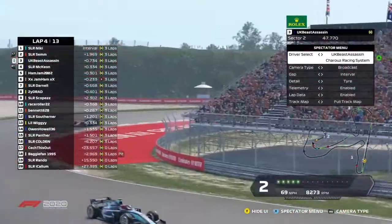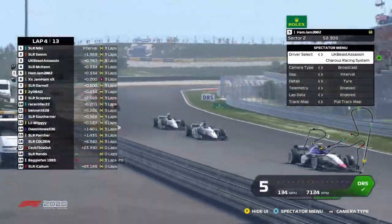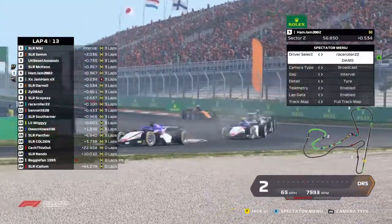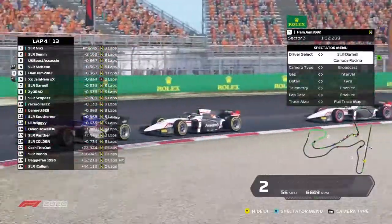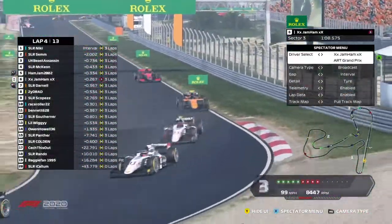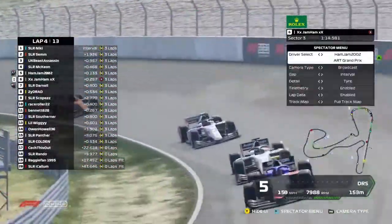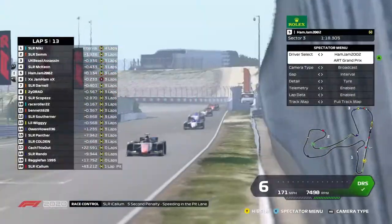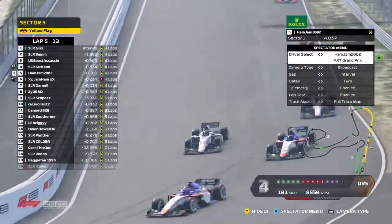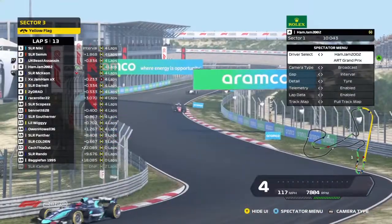Nicky has definitely got the pace at the moment — you can certainly see it in sector one and sector two. Some drivers are more confident than others at certain braking points, and that's leading to a few moments where the train gets closer and closer, with guys compromising other lines and making late avoiding action. Zydrad is just watching on — hoping people go side by side so he can pick up the scraps. Ham Jam is the closest, going for a move. I can't speed into the pit lane — he's going to retire from the session in the pits.